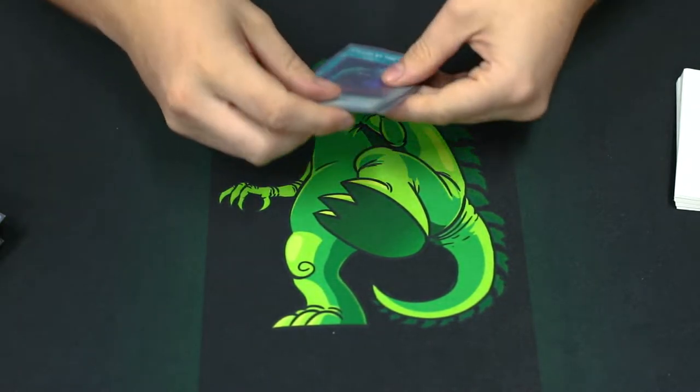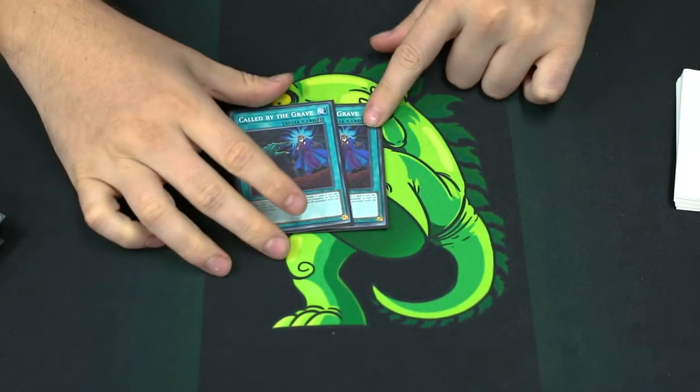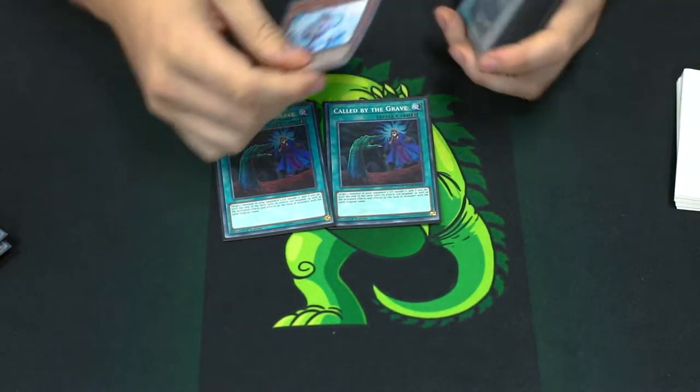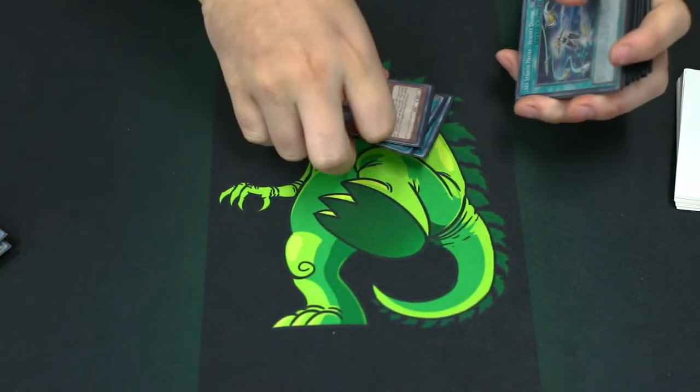And then to round it off, Call by the Grave too. When Phantasme comes out, I'd definitely recommend playing 2 or 3 Phantasme by dropping, let's say, a Veiler or something. Phantasme is just insane for this deck when it comes out.